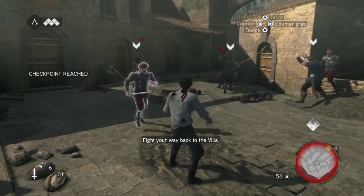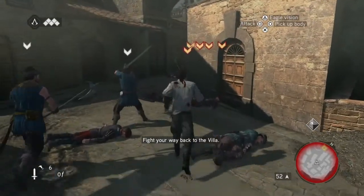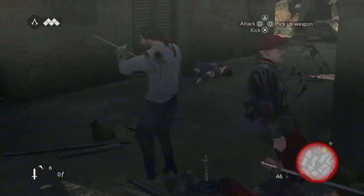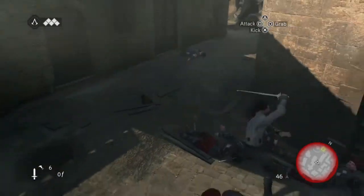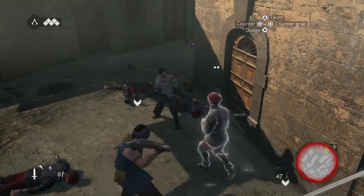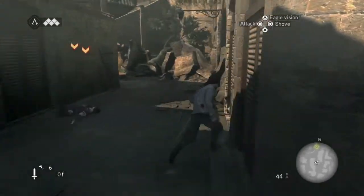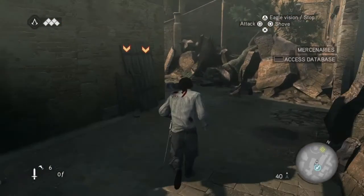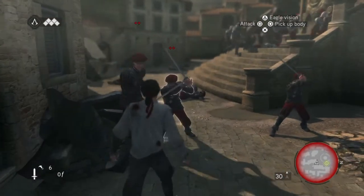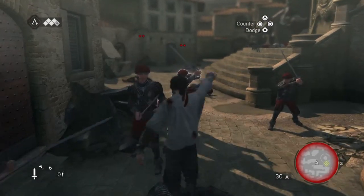So we're going to fight our way back to the villa. The mercenaries are pretty good, they will help us. We're not very healthy as you can see — we've lost all our armour, weapons, and equipment. Lost everything. Just in case you thought this game was going to be easy enough for you to have all the best equipment — oh no.